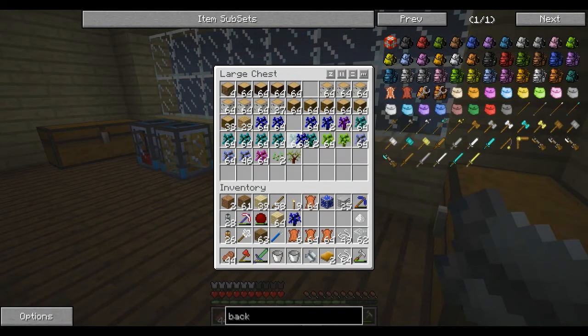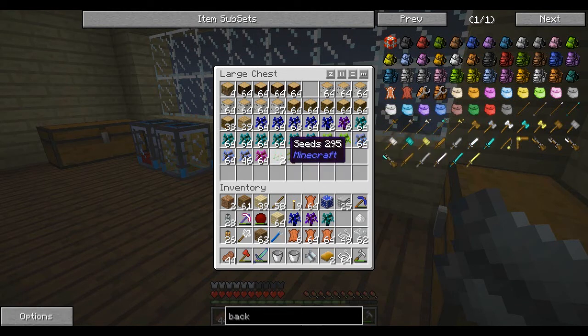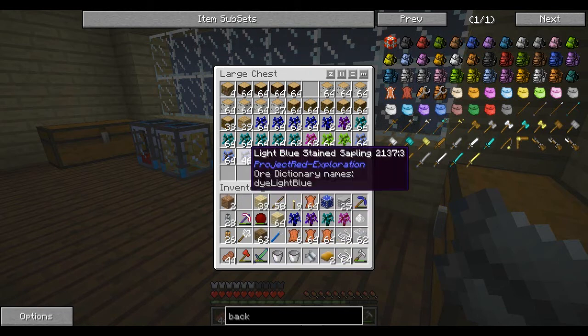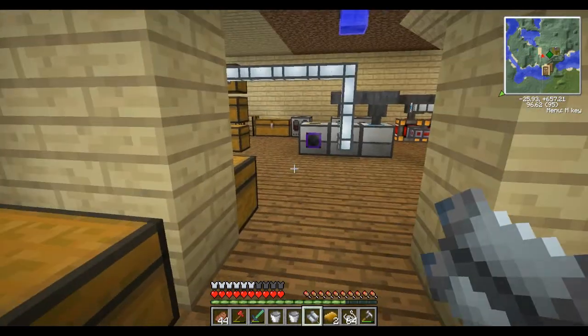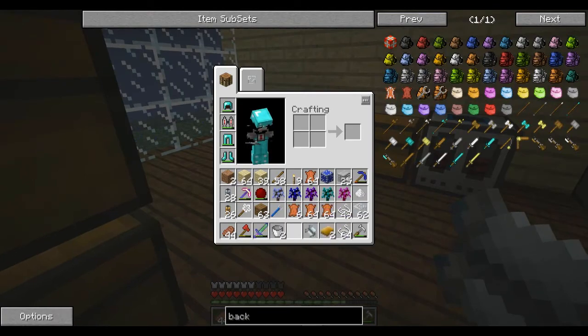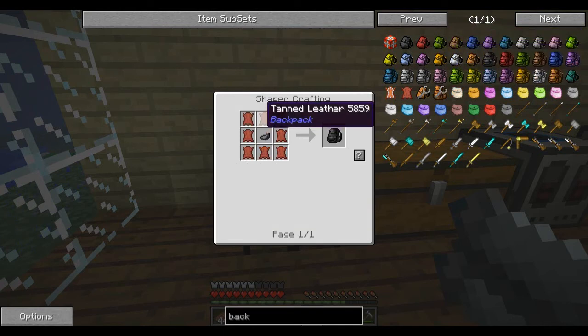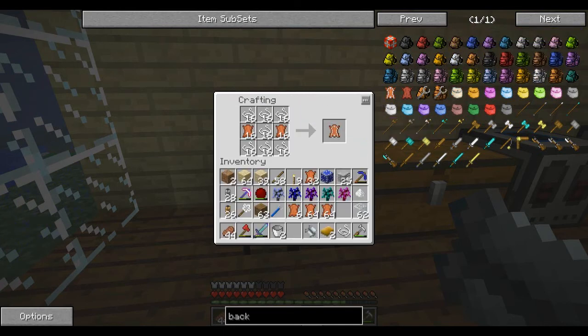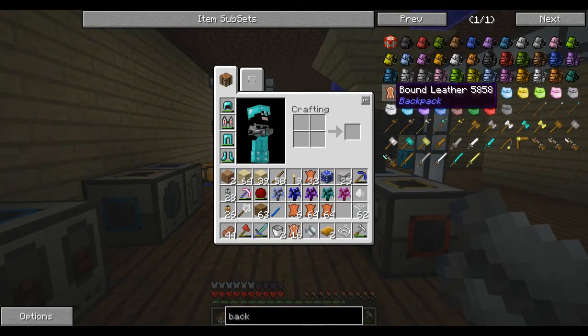We'll just use some of those dyes — we're going to need a purple one and a yellow one, and a chandelier. To make our tanned leather we need bound leather. I'm trying to make as many as we can; it looks like I've used up all my string just to make 16 bound leather.